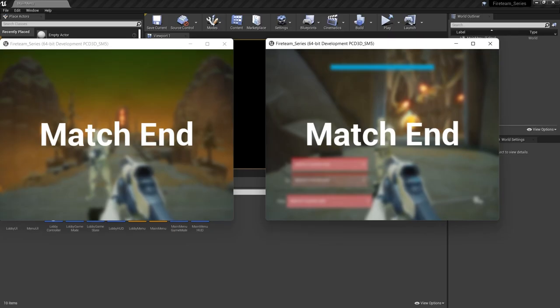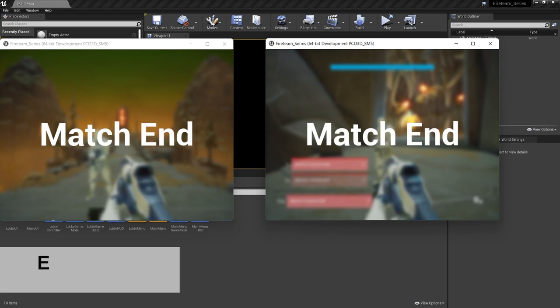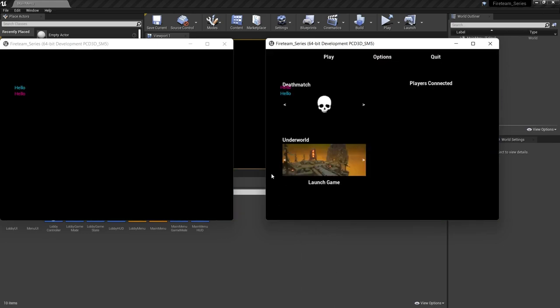Hello and welcome back to our Fireteam series. In this new chapter we'll be taking a look at the end game of the matches - how we go back to lobbies and back into the games, also handling the XP system. In this first part of this chapter we'll be going through how to create the end match to return us back to the lobby. So let's get started.